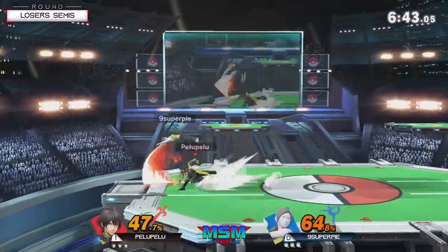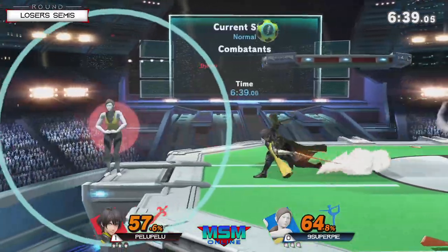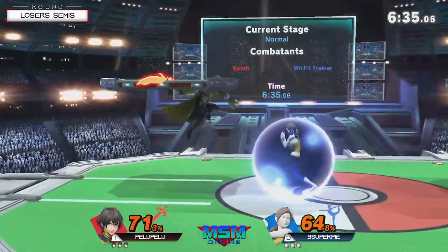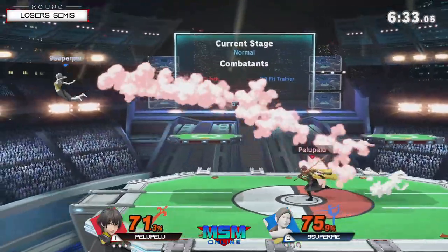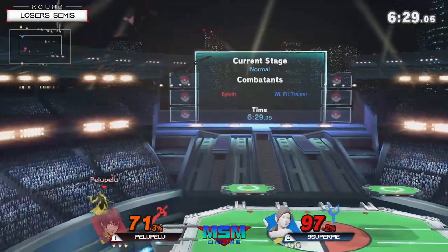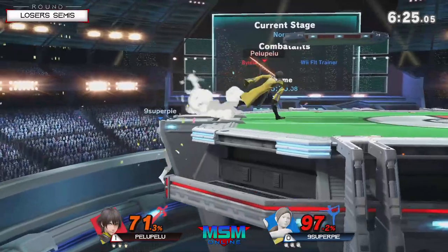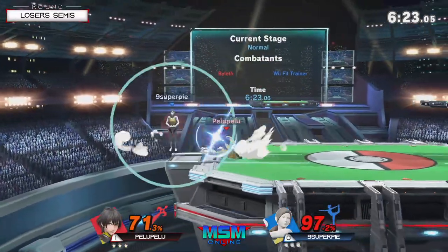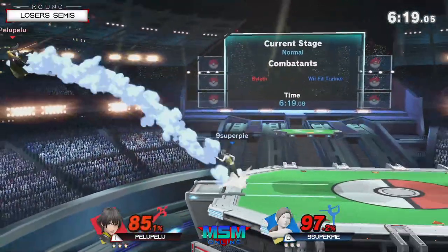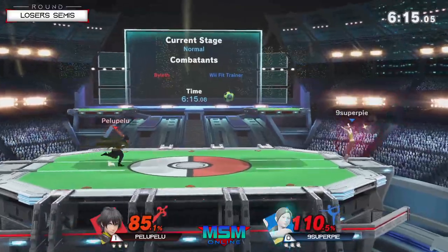He's really trying to get that up tilt — such a good landing trap and air dodge punish. He gets so much reward from those up tilt combos. Brilliant up smash! And that's where you don't want to be — you don't want to be above Byleth because that up smash has some crazy knockback. It's a wide arc and has to be super respected. Down tilt to up smash, certain reads — and that's a read. But down tilt upper is also very strong.